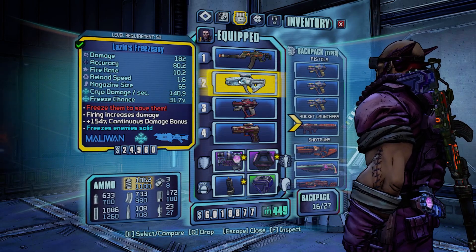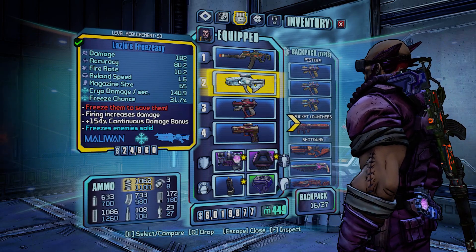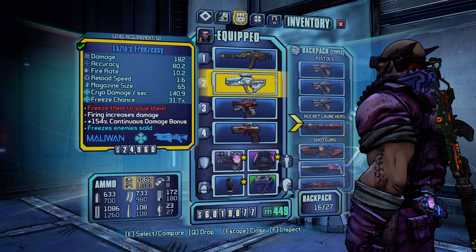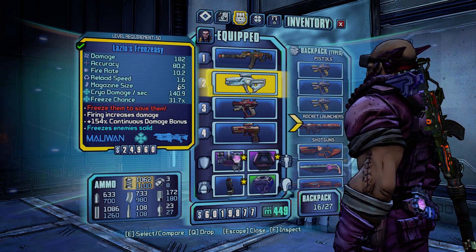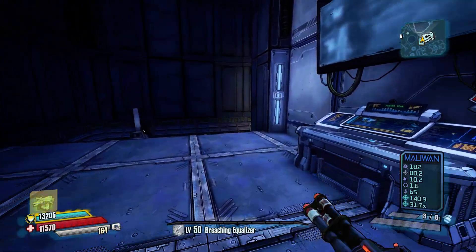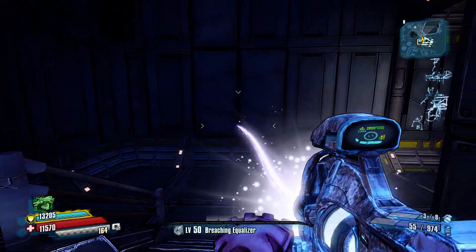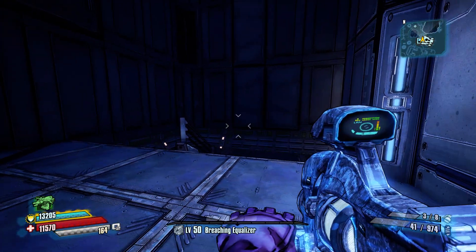The next one is the Freeze Easy, which is the gun that you get during the mission that you have to turn in, but it actually is in the game files and you can keep it. What's special about it is a super high chance to freeze but really low damage. There might be a time or place where you want to freeze somebody but not actually kill them.